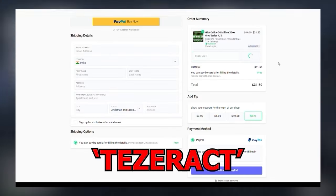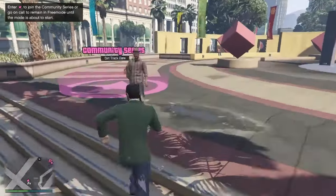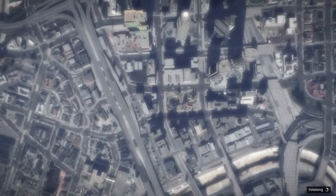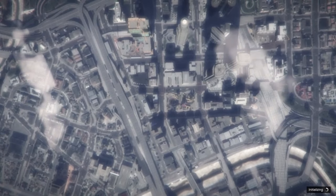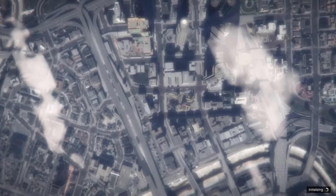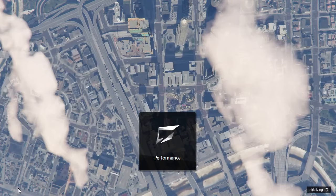Once you get out there, you have to exit your dupe vehicle and enter the activity. Once you get to the main page of the activity, you have to exit from here.